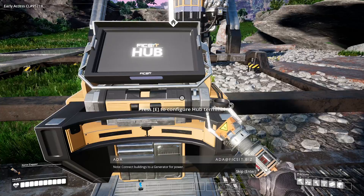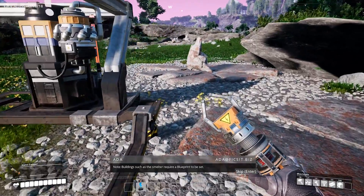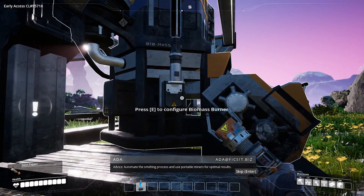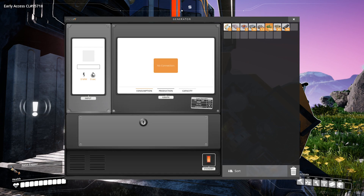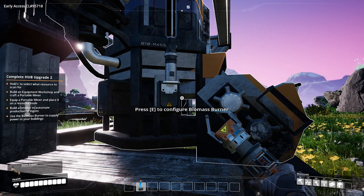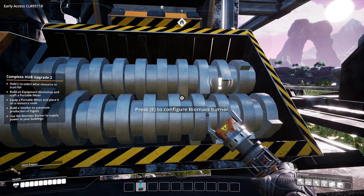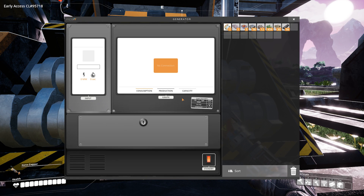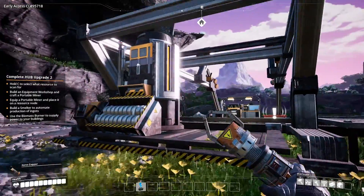Note: connect buildings to a generator for power. Note: buildings such as the smelter require a blueprint to be set. Advice: automate the smelting process and use portable miners for optimal results. There's no connection — right, so we've got a biomass burner! No connection — can you do... consumption. Stand by. Stop flicking switches, Jim! Damn it! Right, so leaves go in there, it generates power.